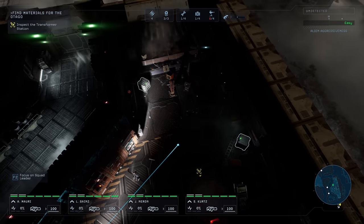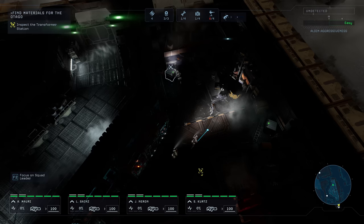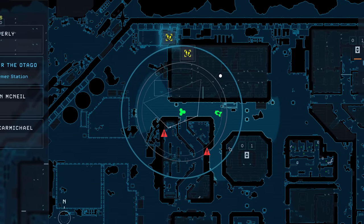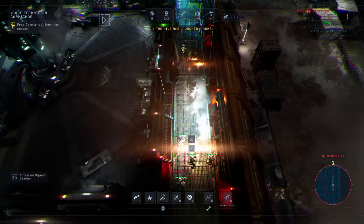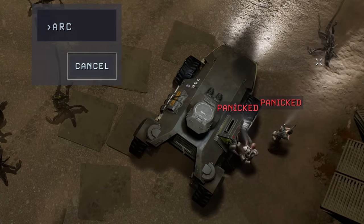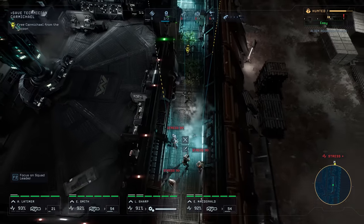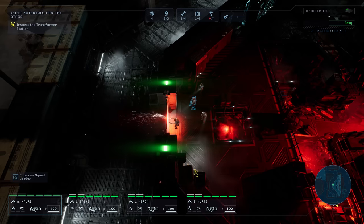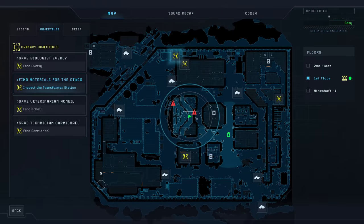With a daily deployment limit and increasing alien aggressiveness, trying to complete tasks efficiently does of course matter. However, it's still always better to extract your squad and call it a day when things are getting overwhelming instead of risking your entire squad. When things are extremely stressful, the worst case scenario is one or more squad members suffering severe trauma or death. To prevent that, always have an escape route in mind as things can go wrong very quickly.